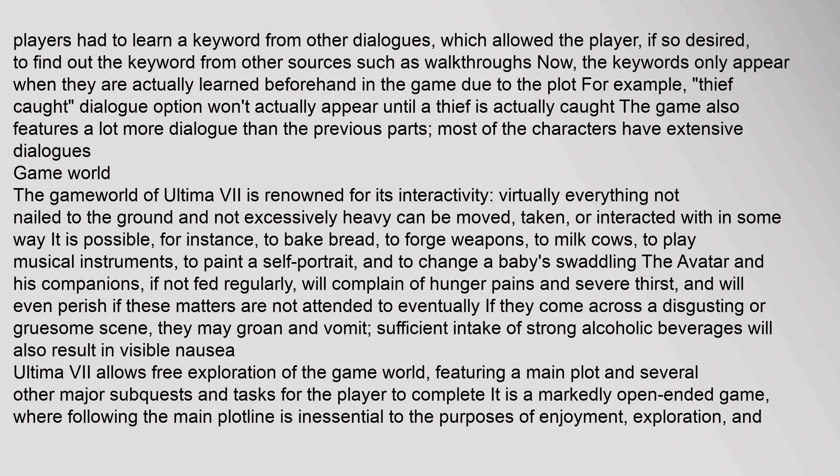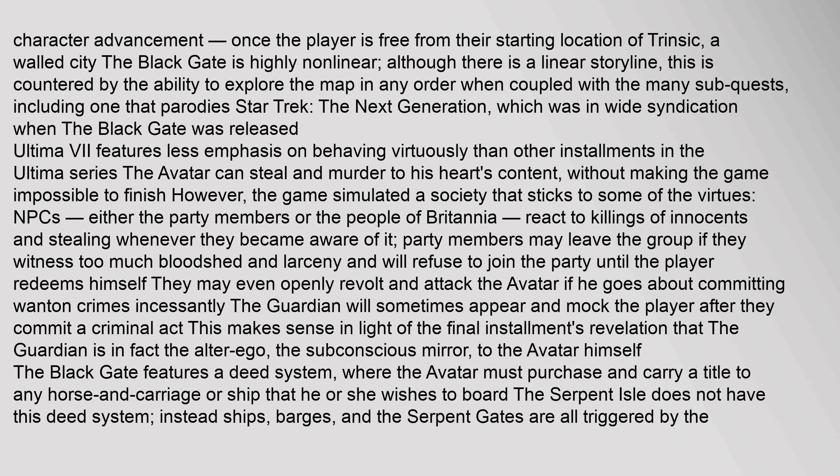Ultima VII allows free exploration of the game world, featuring a main plot and several other major subquests and tasks for the player to complete. It is a markedly open-ended game, where following the main plotline is inessential to the purposes of enjoyment, exploration, and character advancement, once the player is free from their starting location of Trinsic, a walled city. The Black Gate is highly non-linear — although there is a linear storyline, this is countered by the ability to explore the map in any order. When coupled with the many sub-quests, including one that parodies Star Trek: The Next Generation, which was in wide syndication when the Black Gate was released.